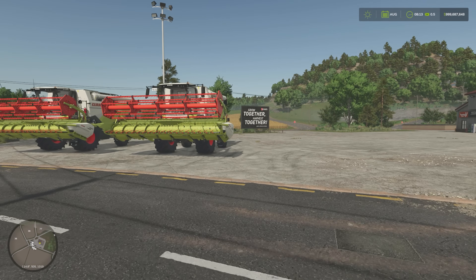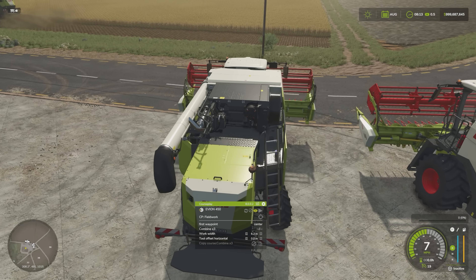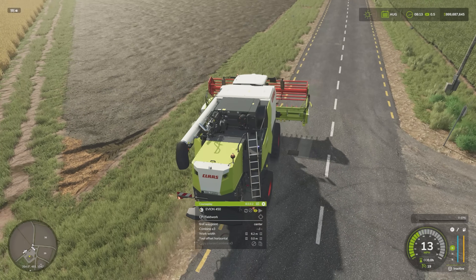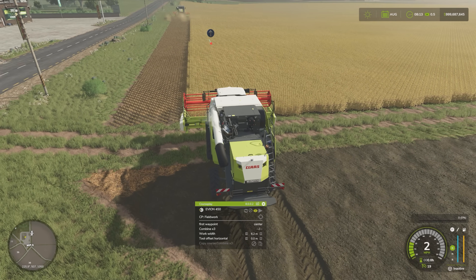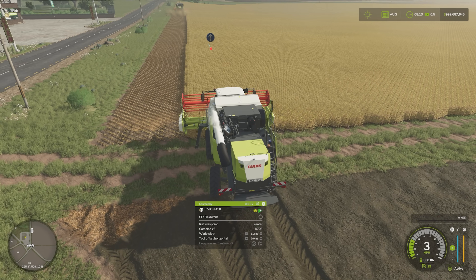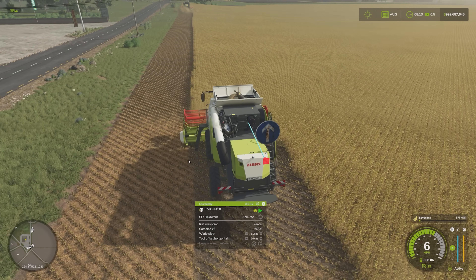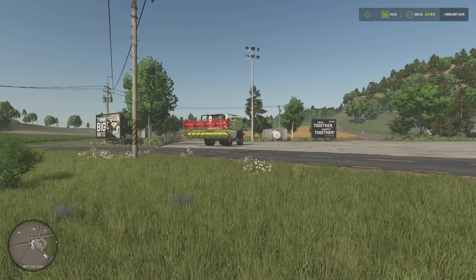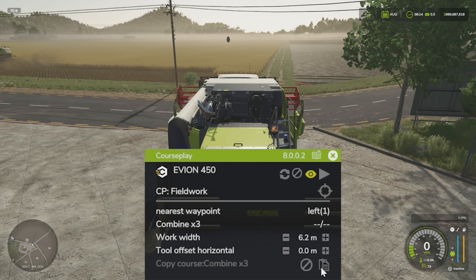I will jump out, jump into the second combine, get that one started, and then we'll do the third one. Once you've done this a few times it will become quite commonplace. One thing I will say: if you are going to use multiple combines, definitely try and use the same header width the whole time — that will stop you having a whole heap of other issues. So lined up here, Courseplay fieldwork, first waypoint, center, combine times three as the course — hit the go button and it is going to find its spot and off it goes. That is number two combine running. We'll jump out and do the third one. We haven't added the course to this one yet, so we'll go through that process one more time — we will paste our course.